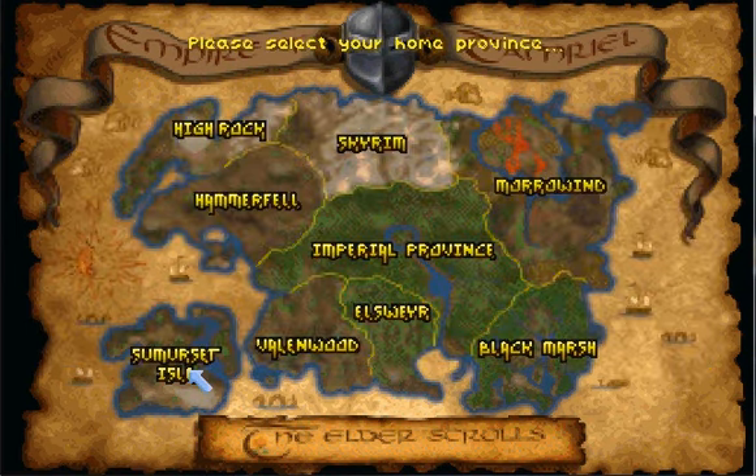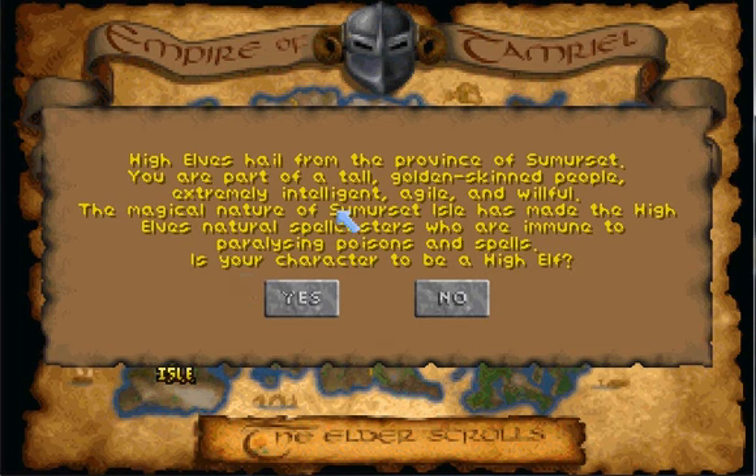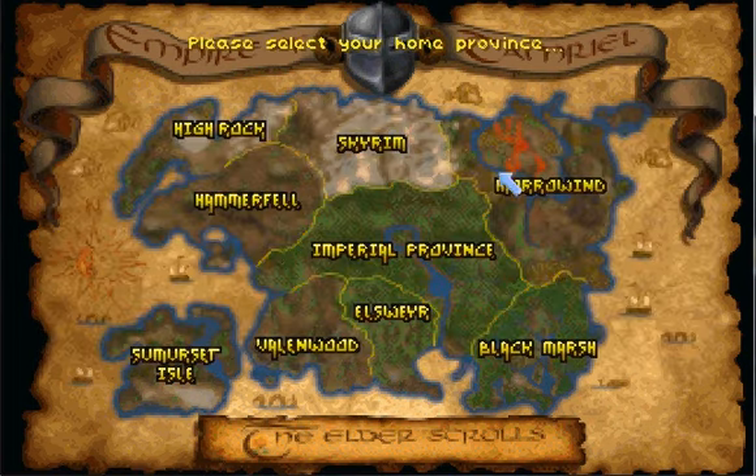Because High Elves are entirely immune to paralysis, you can create a custom class with a disadvantage of being very weak to paralysis, and your High Elf racial perk will override it — super powerful. Paralysis is the most dangerous spell effect for low-level characters in my opinion. You get paralyzed by a spider, it's likely you're dead. But I won't be picking a High Elf. The primary reason is I hate elves. The secondary reason is it would be too tempting to use the paralysis loophole and get a stronger character.